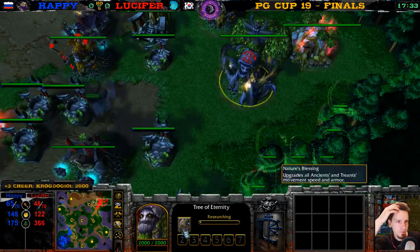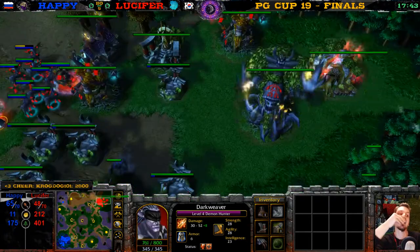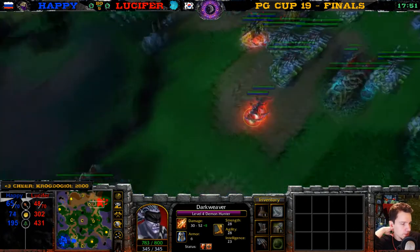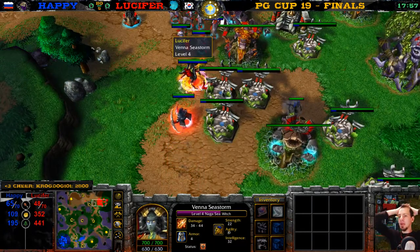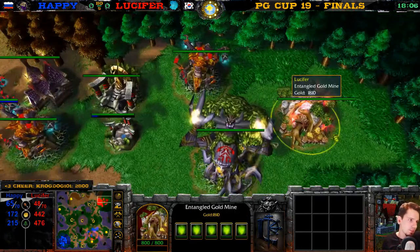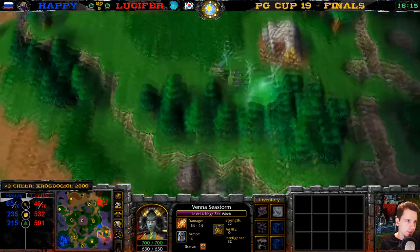Nature's Blessing here for Lucifer. I guess he will get a free expansion in 2000 gold — 2000 more gold. The entire map has been crept. He's just going to go AFK — just go to the supermarket, get a beer, maybe get some rice cake, take a short nap. Then when he comes back, this gold mine has been mined out. He will have 2000 more gold in the bank and he can spend it, go to 70-80 supply — just like Happy — and win the game.